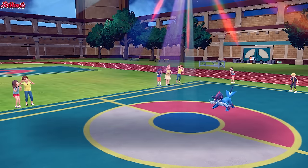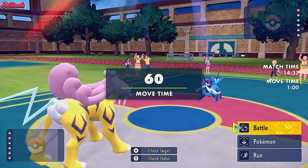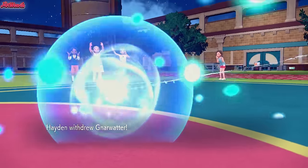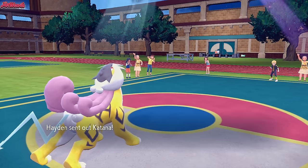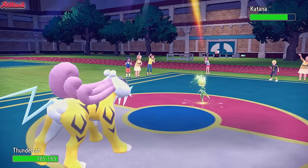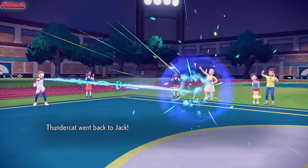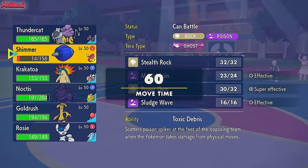The Thundercat comes in looking amazing. We simply go for a Volt Switch - they withdraw the Samurott, not wanting to lose it just yet. Katana comes back in as the Livani, which has lost its Grass typing so it's not going to resist this. We go for the Volt Switch. I think the sun fades out this turn.